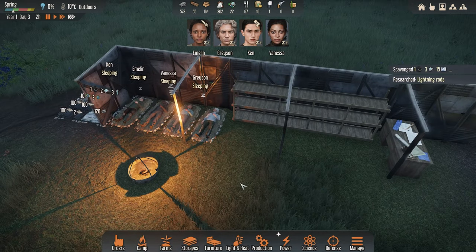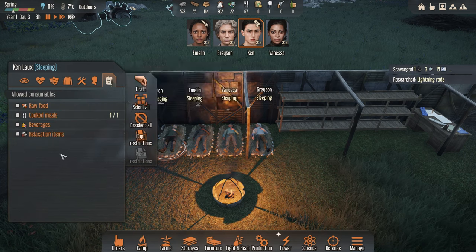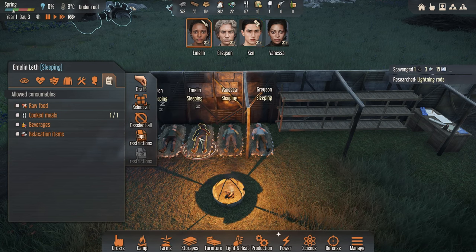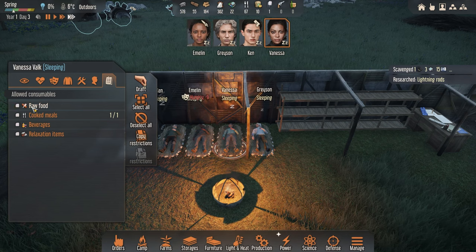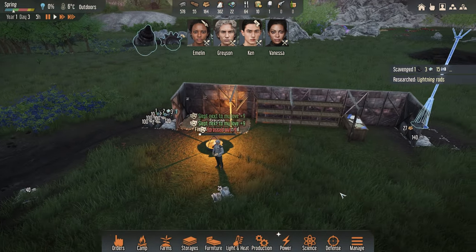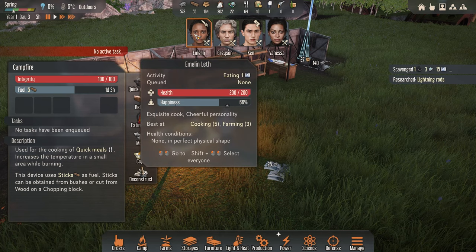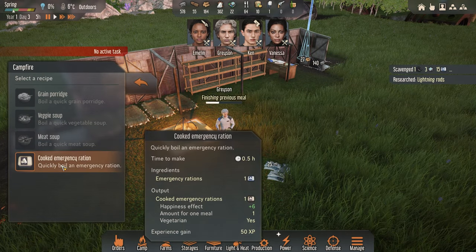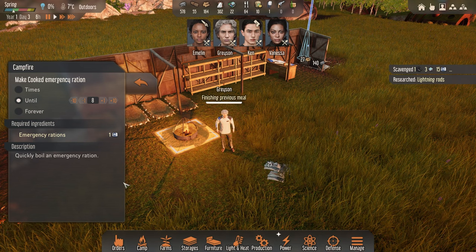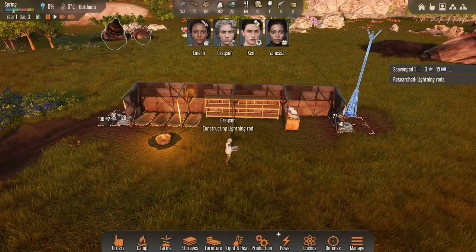While our survivors are having a little nap, you can come in here and select consumption. If we don't want them to eat raw food we can select no — because sometimes they'll just go away and eat whatever they want. Cooking is a very important task. We know Emelyn is our cook. We've got cooked emergency rations — with four survivors I'm thinking eight meals in stock. She'll go away, cook them up, and put them on the shelves ready to be eaten.